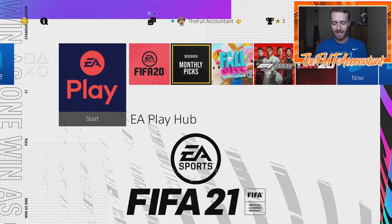Hey guys, it's Nate aka The Foot Accountant and welcome back to the channel. Today we're talking about EA Access, or EA Play as it's now called, and how to best use your 10 hours of FIFA 21 game time on either the PlayStation or Xbox. We're going to talk about how to download EA Play, how to get the game started, and how to best use your time to get the most coin advantage from your 10 hours inside FIFA 21.